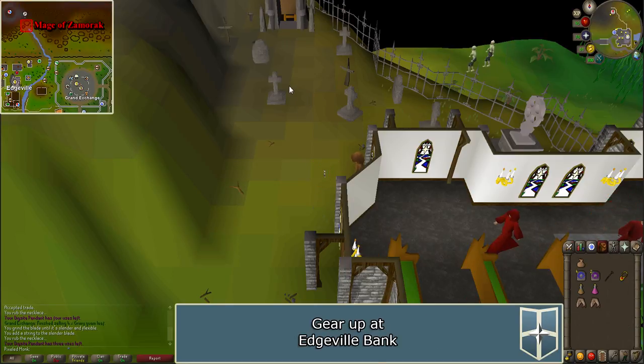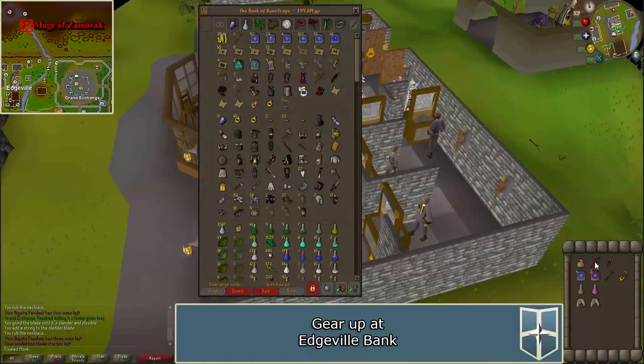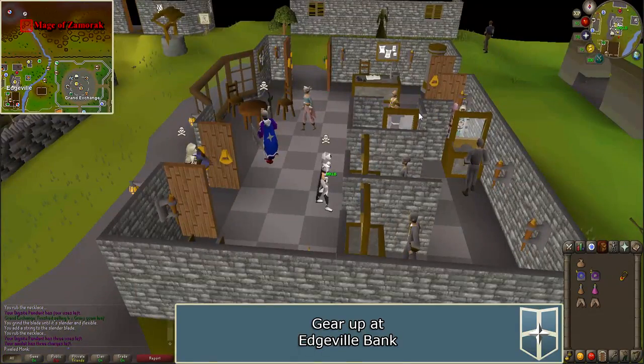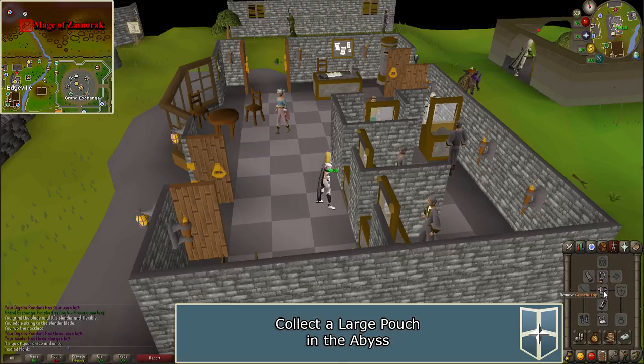Teleport to Edgeville using your Amulet of Glory and bank. You'll be going into the Wilderness and Abyss, so only bring items you are willing to lose. Remember to bring the Illuminated Pouch, a teleport back to Paterdomus, and an Amulet of Glory. If you already have the Illuminated Pouch, you can skip ahead using the link in the description.